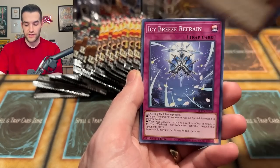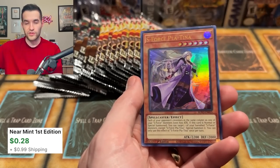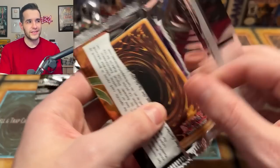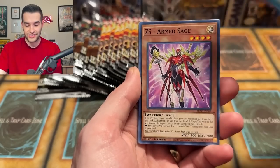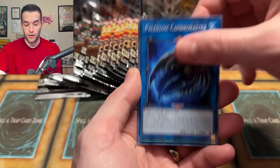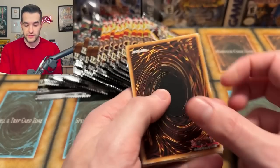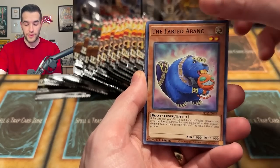If we do pull a Starlight out of one of these packs, it's going to be crazy because they've been sitting in my room for a really long time. If you're a sealed collector and you don't open stuff, I bet you wonder about it all the time. Imagine if there are five collector rares instead of four, or maybe two Starlights in one case, or even an error case with four in a pack — like what happened with Dimension Force.